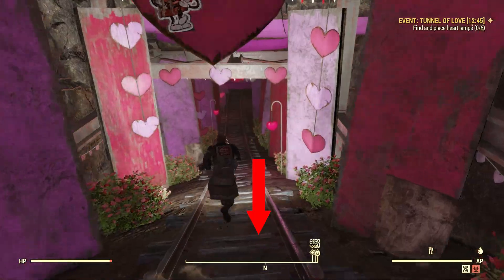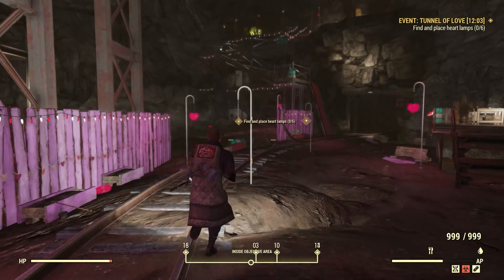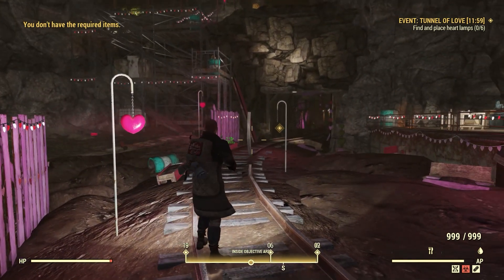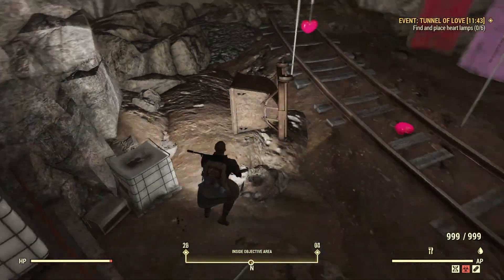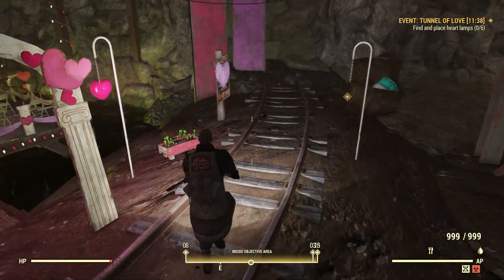You can find the heart lamps that need to be repaired by looking down here on your compass. Just as a side note, you'll want to reference your compass all throughout this event because there are various things you'll have to pick up and do. Once you reach the location where the heart lamps need to be repaired, look around and find hearts lying on the ground, walk to them, pick them up, go back to the broken heart lamp location, and just put it on. You will need to do six of these to advance to the next stage.